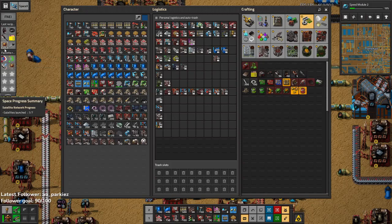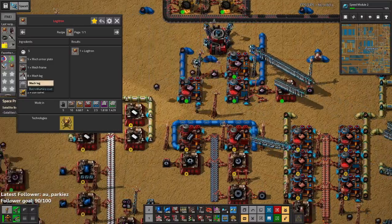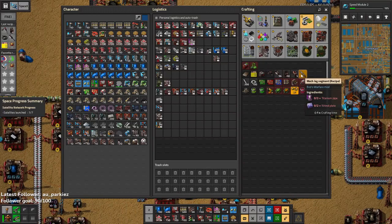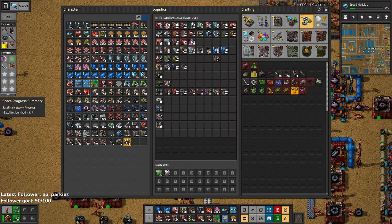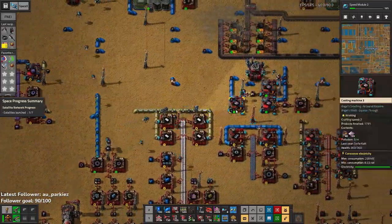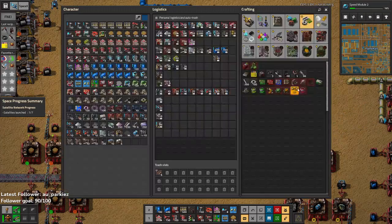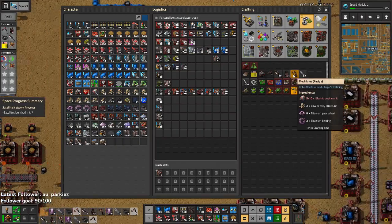How many Mechlegs do I need? That's probably the real question. Eight — well, because it's a spider bot. Spiders probably have eight legs. I can't make any legs because they don't have any leg segments. We need titanium pipe and additional... Titanium pipe, that's easy enough, provided I actually made titanium pipe, which turns out I don't. Can we just build legs now? How many legs can we build? Three legs — not enough legs. We need more electric engines.